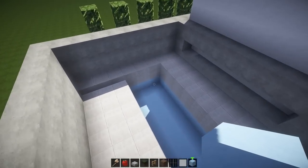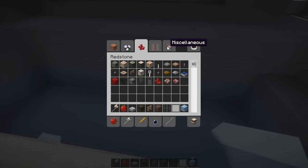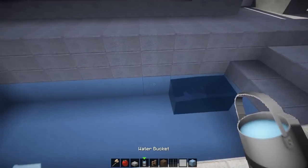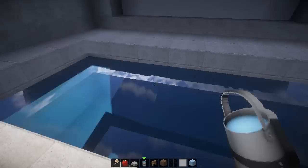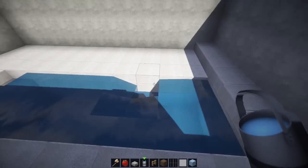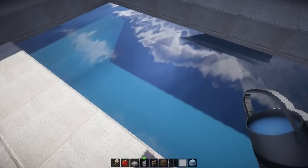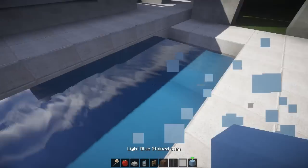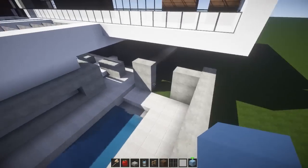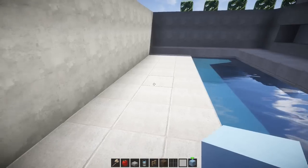Jacuzzi! Bam, bada bim bada boom boom boom — it's so dirty but I love it. Let me see — if I fill this with water, how do you look. It's going to be really small, but let's fill it up and be really proud about it. It's like a little jacuzzi type of thing. Then we can have a little chill out area here. There we go, perfect — I like that.